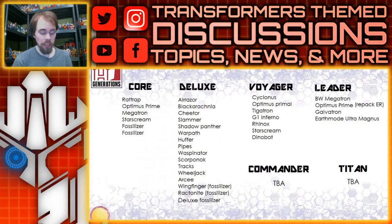Waspinator — you can't do a Beast Wars theme anything without Waspinator. I'm excited for that, especially since I don't have a Waspinator yet. I could still get the Thrilling 30 and this one. Scorpknock — no surprise there, because it was in the concept artwork for the Kingdom lineup.